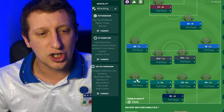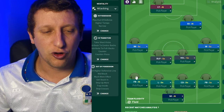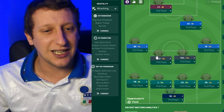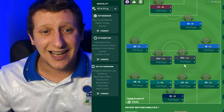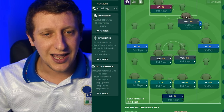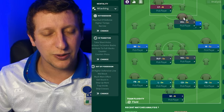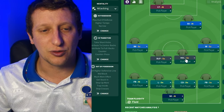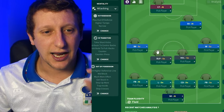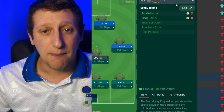Fullback on attack - you could change this to wingback on support if you want more going forward, but I've gone fullback with no player instructions. Into the midfield, we've got a Volante and a deep-lying playmaker. The Volante role is Carlo Ancelotti - coming into the latter stages of his career but scoring so many goals in and around the box, from the edge of the area, pullbacks, half-clearances - absolutely lethal. He's Volante on support, with player instructions tackle harder and mark tighter. The deep-lying playmaker on support is Frank Rijkaard, also with tackle harder and mark tighter.